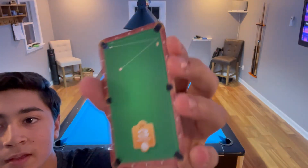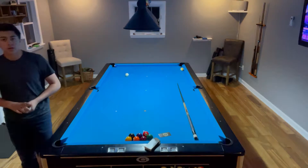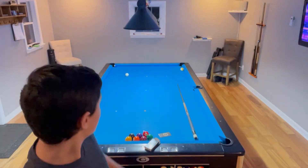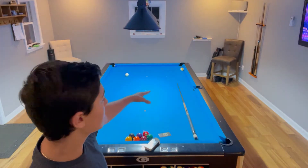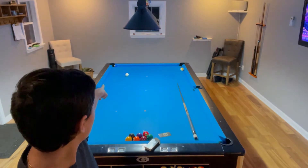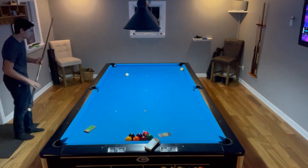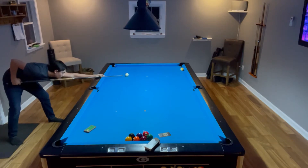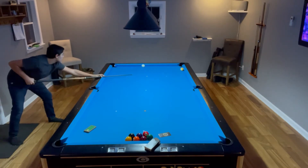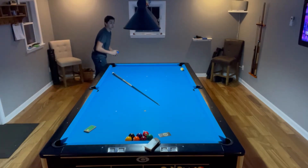Okay, so this is the card I randomly selected. If you don't get it right now, I'm going to set it up and then I'll explain. Basically how this shot's going to work is I have to hit the cue ball on the left side of the yellow nine ball with enough spin to pocket the blue two ball. I got that one first try, so I'm going to randomly select another card and repeat that process.